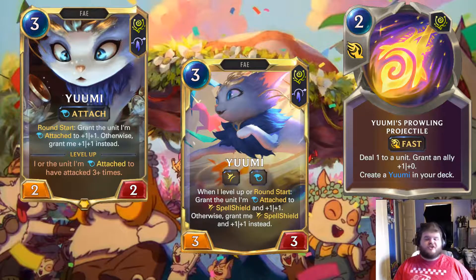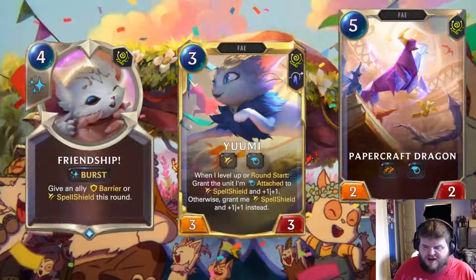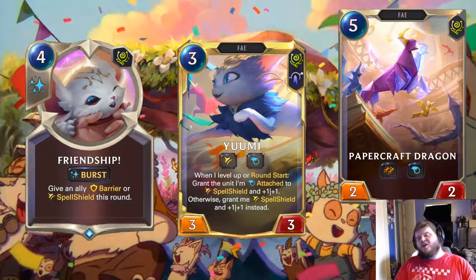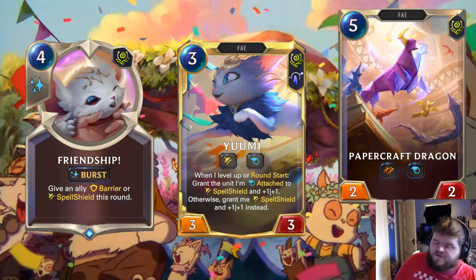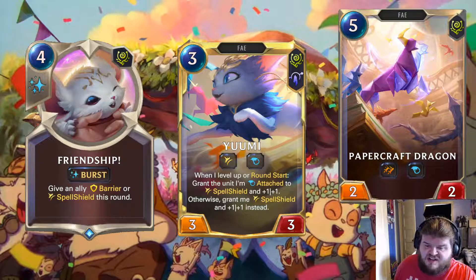She looks super fun and interesting, and I'm going to love messing around with deck concepts. Thank you guys so much for watching. If you have any ideas I didn't cover, or if you heard an idea you liked and want to see a deck built around it, please leave a comment. Papercraft Dragon, Friendship, Assistant Librarian, and Yumi are my top picks. Fae Sprout got even better — I haven't seen a terrible Fae yet. Great Fae support overall. I'll see you for the spoilers tomorrow.